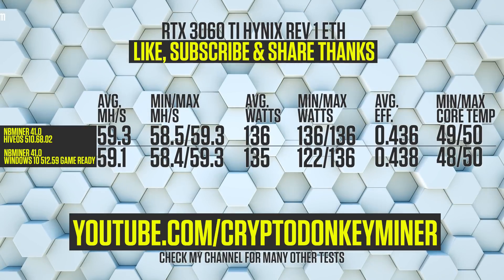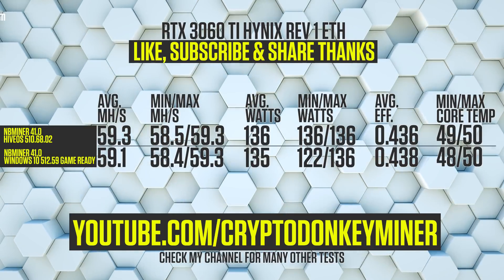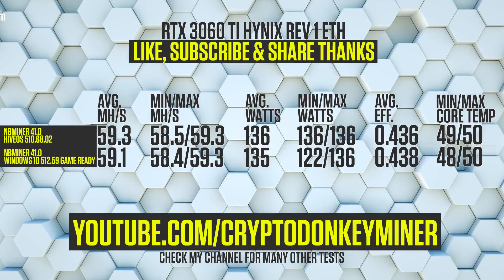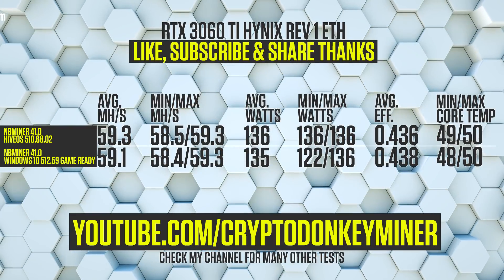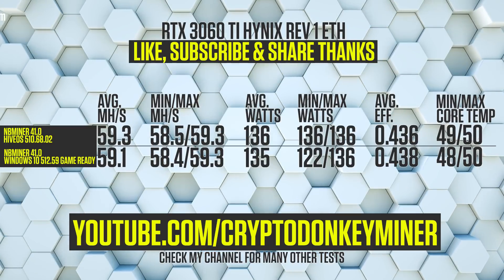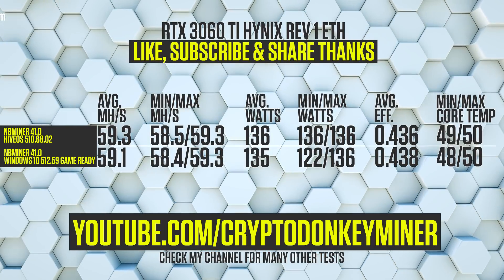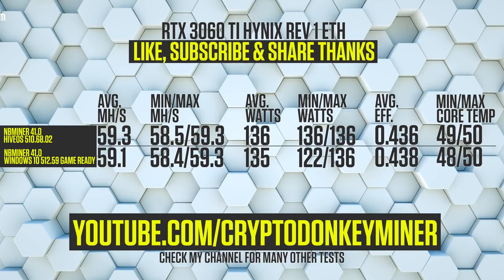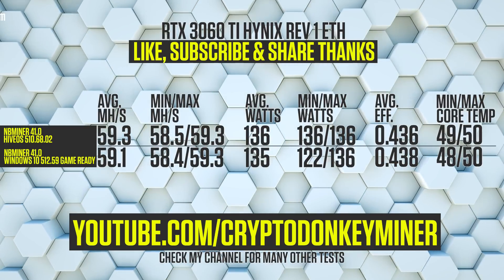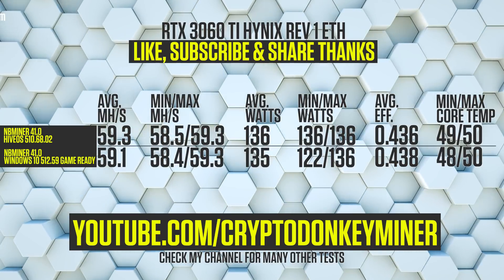Results for the RTX 3060 Ti Hynix Revision 1: average megahash per second for HiveOS is 59.3, while Windows is 0.2 megahash per second lower. HiveOS is using 1 watt more compared to Windows. At some point it dipped all the way down to 122 watts — but it's still awesome. When looking at efficiency, Windows is better but only by 0.002, so still pretty much the same.